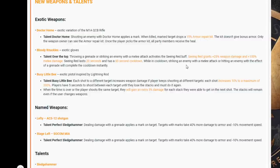We've got the Busy Little B, an exotic pistol inspired by Lightning Rod. Its talent: each shot to a different target increases weapon damage by 10, up to a maximum of 200. Players have five seconds to shoot between each target until they lose the stacks. When the time is over or the player shoots the same target, they gain an extra 5% damage for each stack on the next shot. The stacks will remain even if the user changes weapons. We'll have to see how that works out.